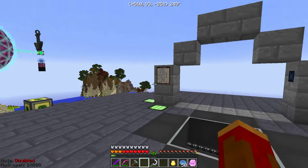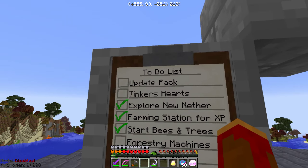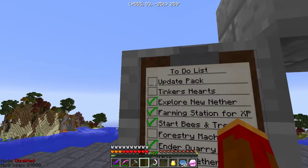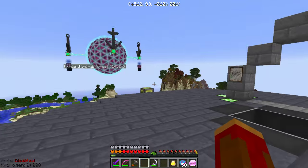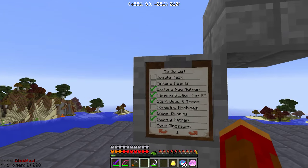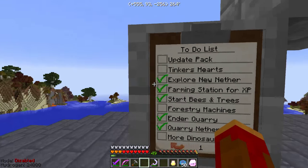Let me turn around and revisit our little list here on our clipboard. I still have not succeeded in updating the pack — I've put out a couple support requests. The most latest update for Resonant Rise 3 and the one immediately before it both don't work. I think it's because my server host is running Java 7, and it's more stable on Java 8. My client is on Java 8 and has no problem with the updates, but the server does.